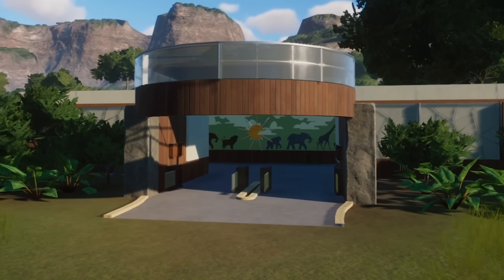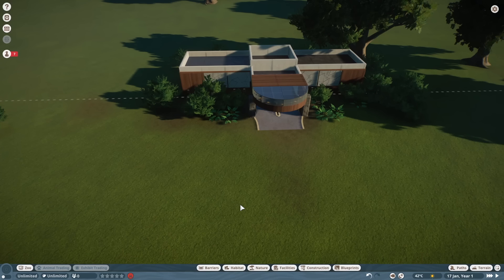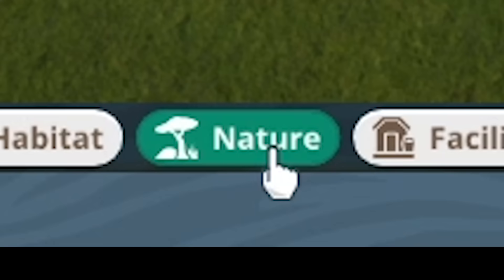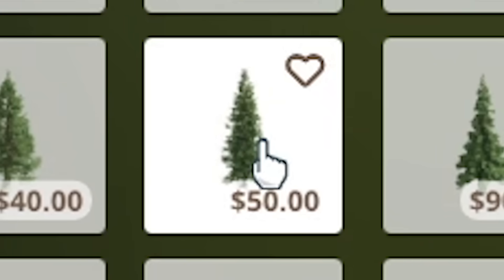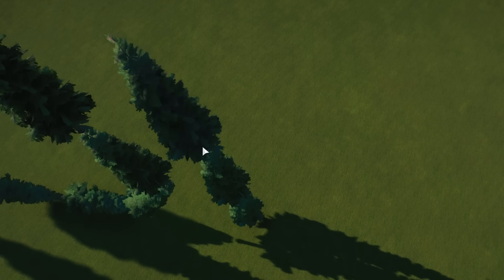What we need to focus on first is making a great entrance so that our customers are gonna be excited to be here. We got all kinds of fun tools down here, like barriers and habitats. Oh, hello there, you look like a tall drink of water. This gives me an idea, a very pointed idea. How far can I take this? I'm already loving this game.